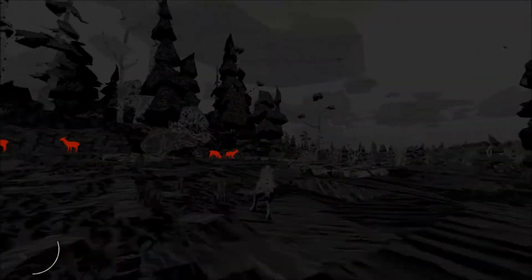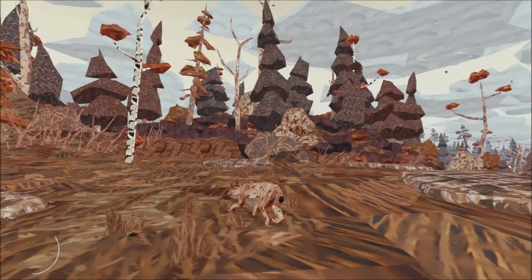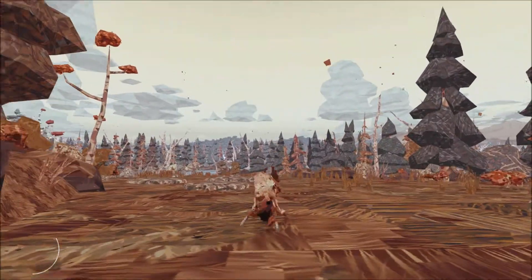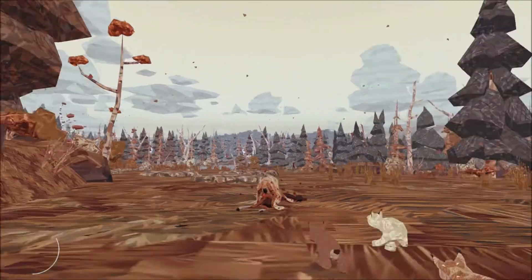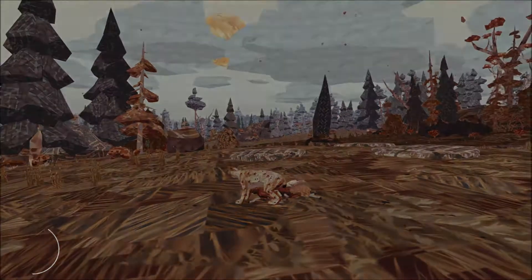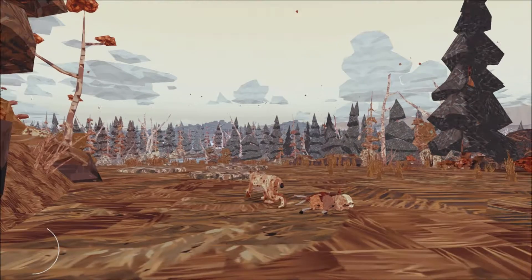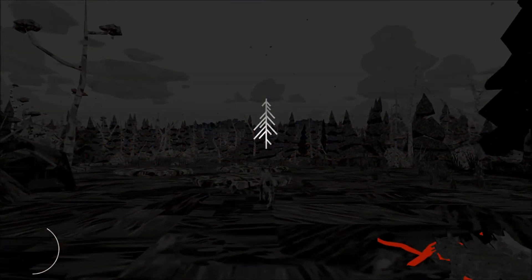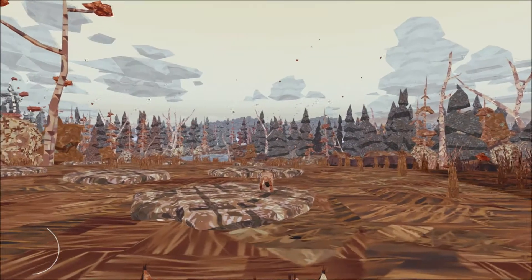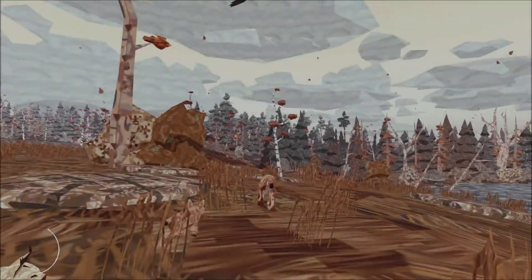We're going to want to start heading back to the tree. Those are deer — awesome. Obviously we have to jump on the deer. I got a deer! I totally got a deer. I believe this can feed everybody — the entire family will eat that deer. That gives you an example of just the kind of living you can do in this game. We just got a freaking deer — how cool is that?